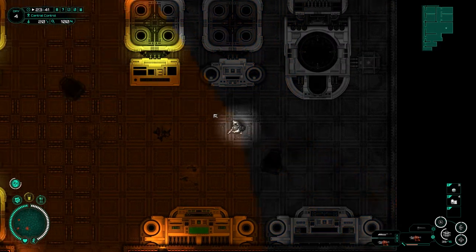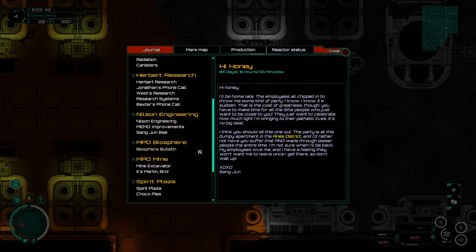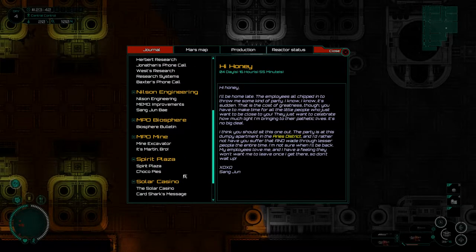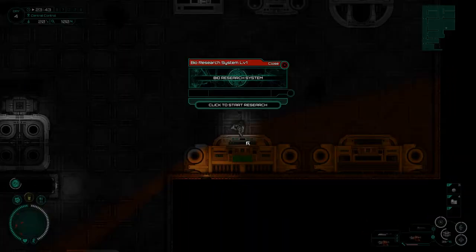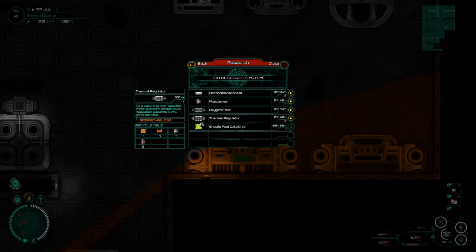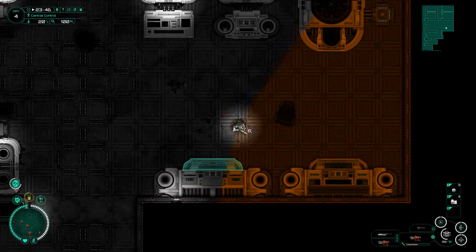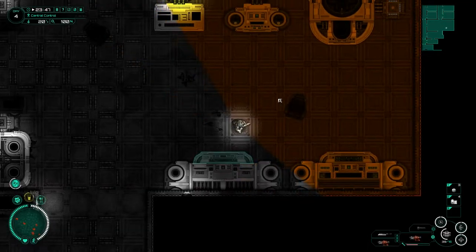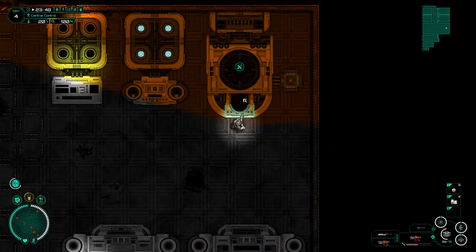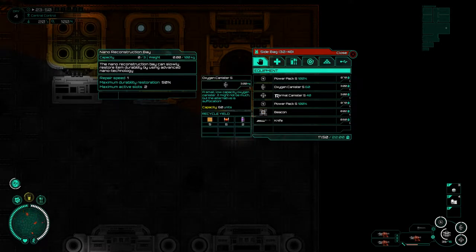We need level two research software, which is the next thing we need to go find. I'm not entirely sure where it is located - I've got a feeling somewhere in our journal it will be mentioned. For now, let's put the Muscle Max and the decontamination pill in there and click to start the research. Over in this container we've got a third shotgun - nice!